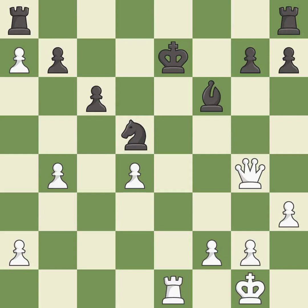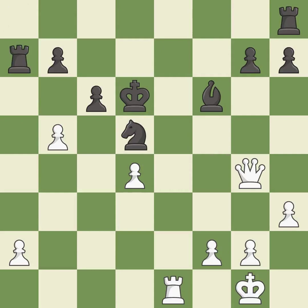This takes an open file, a common method for activating a rook — it is excellent. This steps away from the checking rook — it is good. This is the only good move — it is a great move. This misses an opportunity to develop a rook off its starting square — it is an inaccuracy. That's what I would have recommended — it is best. This evades the check from the rook — it is best. This is the strongest option — it is best.